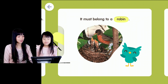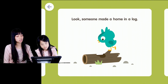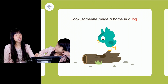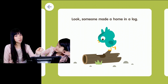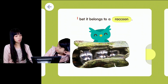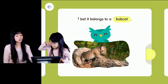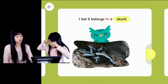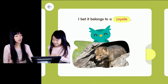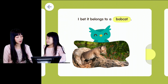Look at the bird's mouth. The bird is one or two. Look, someone made a home in a log. I have to read it because it's not right. Someone made a home in a log. I bet it belongs to a bobcat. A skunk? I bet it belongs to a skunk. What is a bobcat? I bet it belongs to a coyote. That's a bobcat. It belongs to a bobcat.